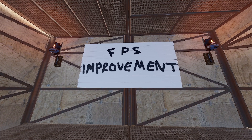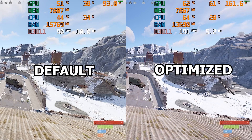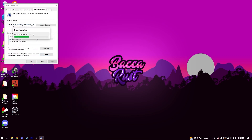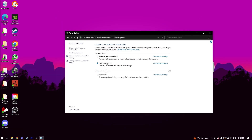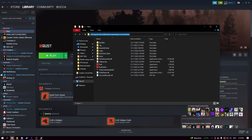My third tip is following my FPS improvement guide. I know FPS is different from stutters, but in my FPS guide I show many Windows settings and in-game settings that can help with the stability of your game, so I would really recommend following that advice alongside anything I say in this video to maximise results and help your game run smoother.